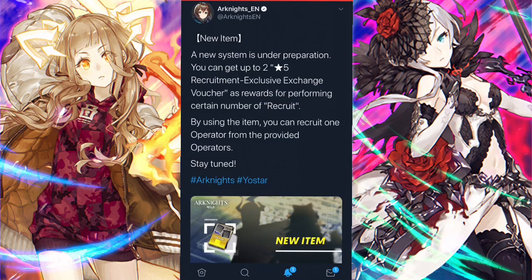We've seen exchange vouchers before, but they're only available on the certificate shop — on the second part of the shop, not the first. On the second part you can buy a three-star exclusive exchange voucher or a four-star one. Now let me say those are not great. I suggest buying materials instead, because grinding materials costs a lot of sanity.